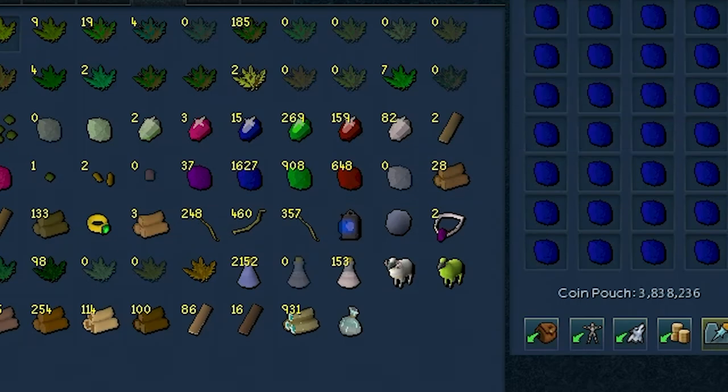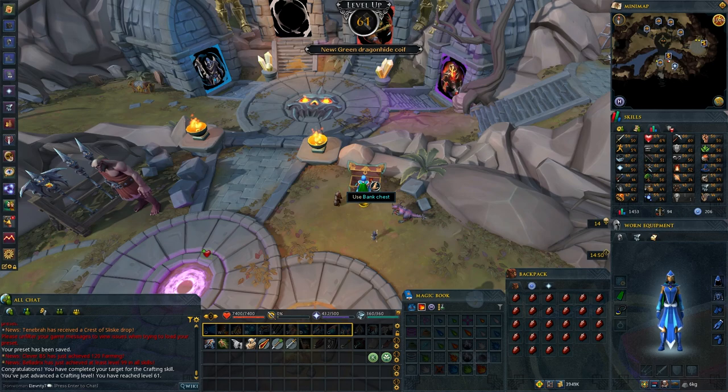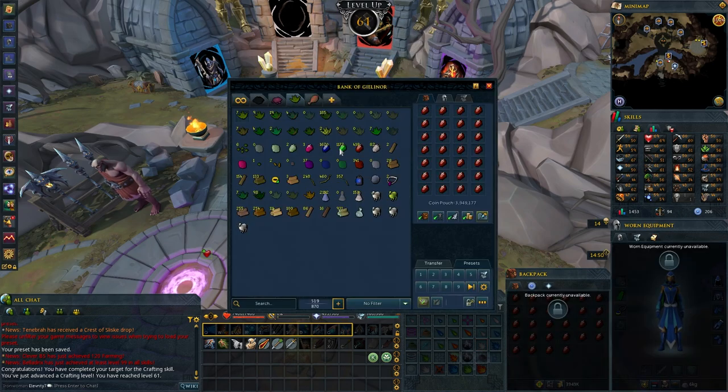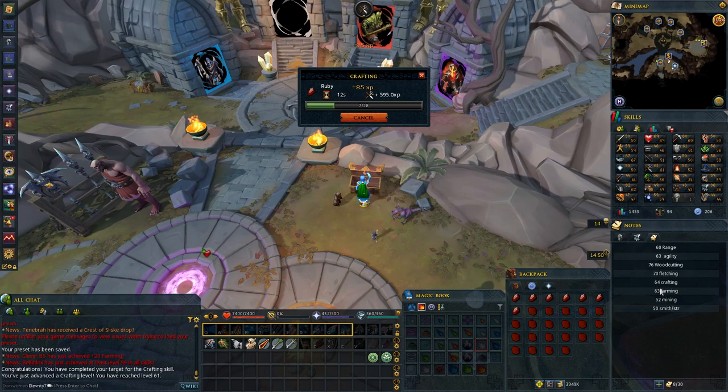We should be getting 60 mining from these gem rocks — and that's our requirement for Lunar Diplomacy. We got about 1,600 sapphires, 900 emeralds, and 650 rubies. After cutting all of those we reached 61 crafting. I'm going to finish cutting the rubies because I'll need 64 crafting for Branches of Darkmeyer, and crafting is just really important in general. After cutting the dragon stones in my bank as well, we ended up at 62 crafting.